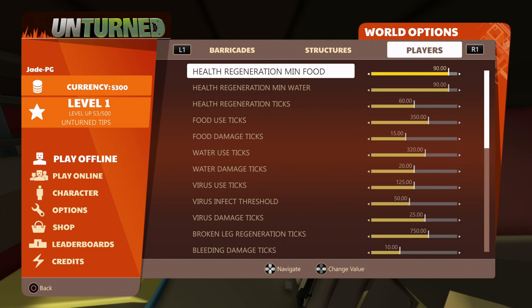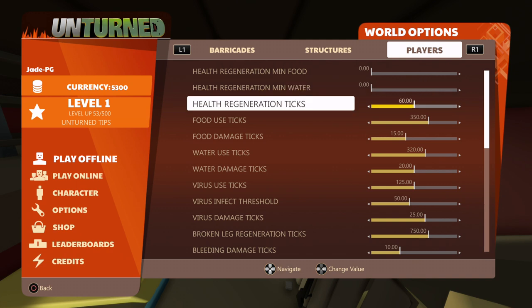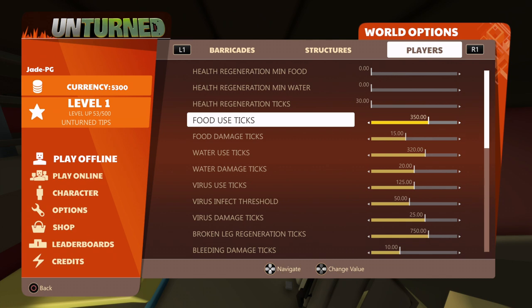Your health regenerates when it's above 90 food and water, but you can reduce that — put it all the way down to literally zero so your health will always keep regenerating. The same thing goes for water too, and you can set how quickly that happens. If you put health regeneration ticks to the right, it's going to take much longer to replenish your health. To replenish health more quickly, put it to the left.